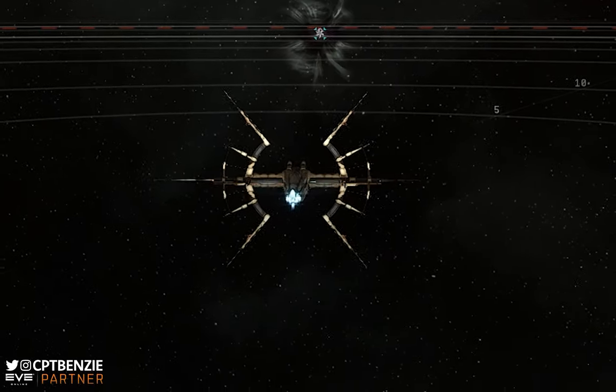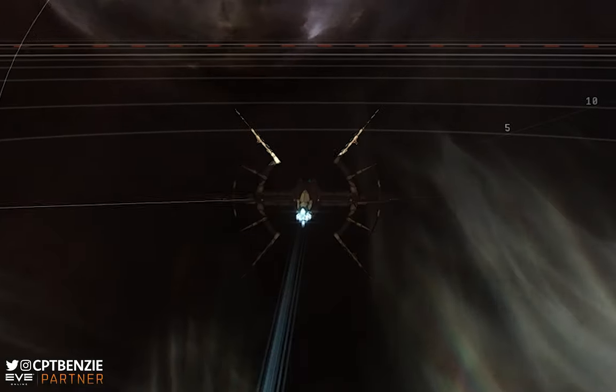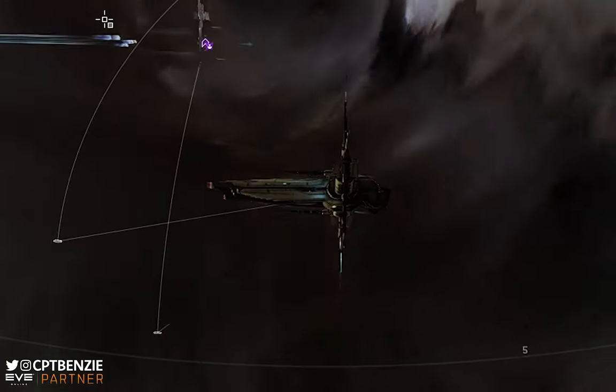One of the most unique and exciting things about life in wormholes is the ever-shifting connections. If you live in Jita, then you know that Perimeter is always one jump away, but for those of us who choose to live out in Anoikis, every day brings a new adventure.